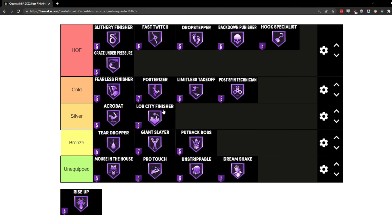Lob City Finisher I have in silver, though personally I don't run it higher than bronze. With a bronze Lob City Finisher and a bronze Posterizer paired together, you're going to complete most alley-oop dunks. Just pairing those two on bronze is really nice. Obviously the higher you put it the higher your completion percentage for alley-oops, but like in 2K21, 2K20, and 2K19, you just want this on bronze at minimum and you'll be able to complete those alley-oops.